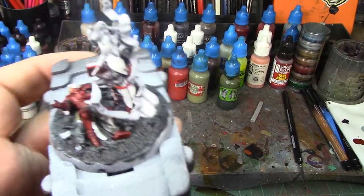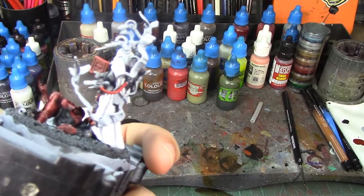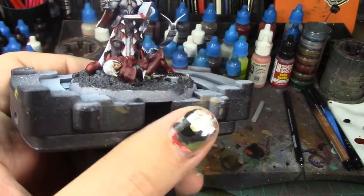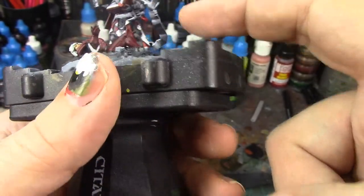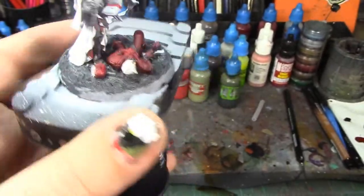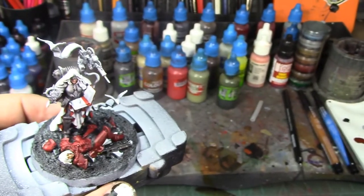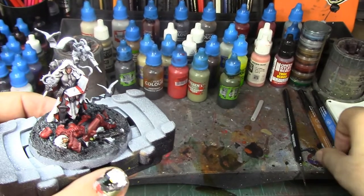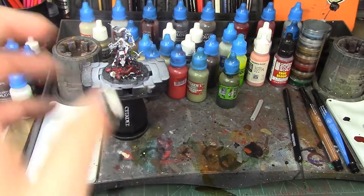She's coming along slowly but surely. I got the outside of her book painted and I need to do that little icon in gold. Once I get the metallics painted I'll go back and do the parchments the birds are carrying, and I'll show you a neat trick for doing the book lettering. A lot of people say you have to do little thin squiggly lines with a brush and really watered-down paint, but I've found an easier way using micron pens — we'll get to that in a bit.